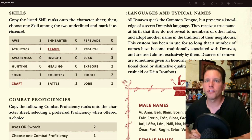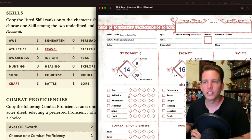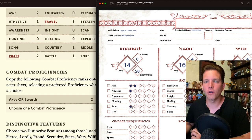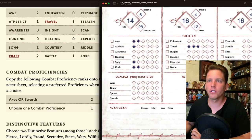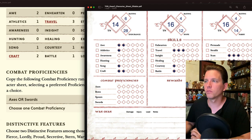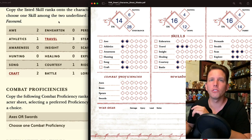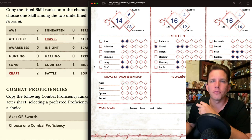Now for skills — I copy the listed skill ranks onto the character sheet: Awe 2, Athletics 1, Awareness 0, Hunting 0, Song 1, Crafting 2, Hearten 0, Travel 3, Insight 0, Healing 0, Courtesy 1, Battle 1, Persuade 0, Stealth 0, Scan 3, Explore 2, Riddle 2, Lore — and then I choose one of the two underlined skills as favored, either Craft or Travel. I'm going to go with Travel as my favored skill.